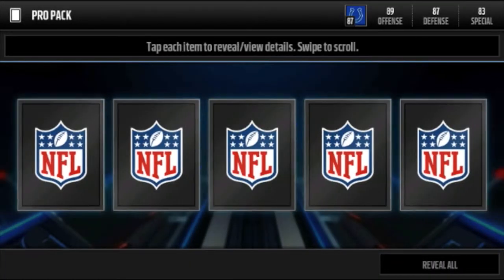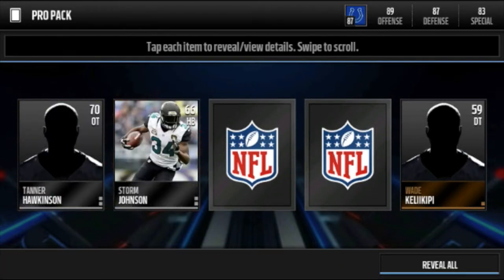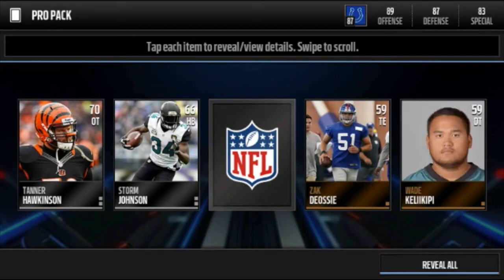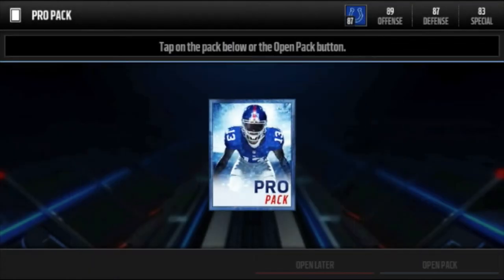Our third pack we get bronze, silver... I got him last pack didn't I? Here we go, right in the middle we get a Marcus Joiner. Not terrible right now — got 77k left. Fourth pack.